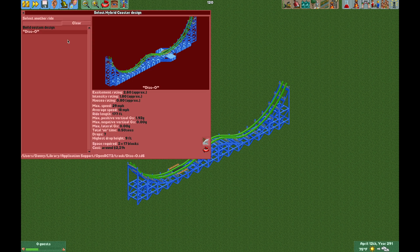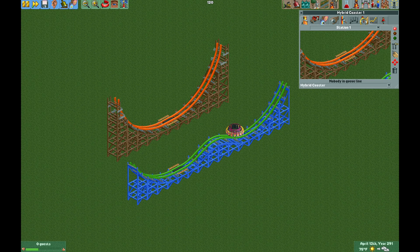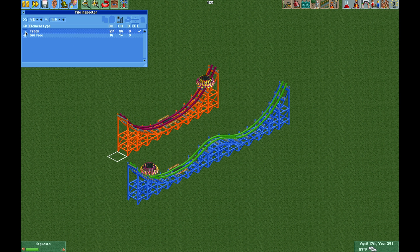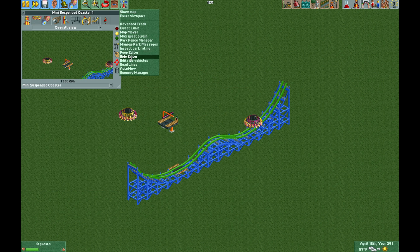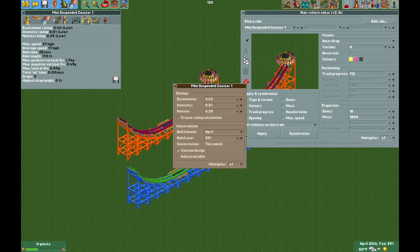If you want to build the smaller version of the Disco, do everything the same except there's no hill in the middle. Give it an entrance and exit, change it to roto drop trains, update the operating modes, make sure it's set to 27 miles per hour, and give it five circuits. Test it, use the tile inspector to make the spikes invisible, and there you go. You can change it to the mini suspended coaster and back to hybrid in the ride editor plug-in, then update the stats with the edit ride vehicles plug-in.